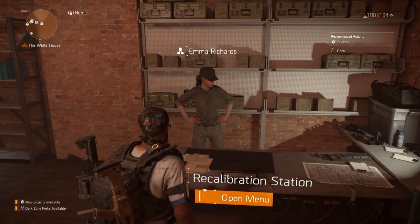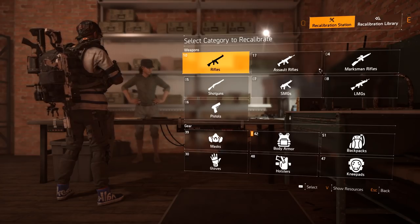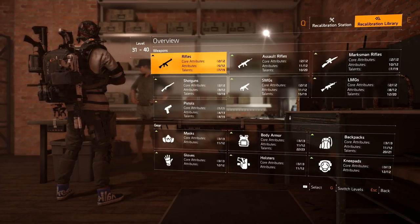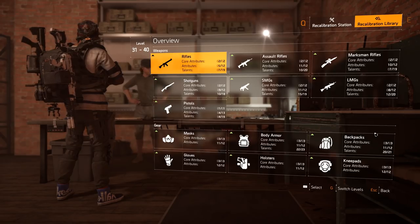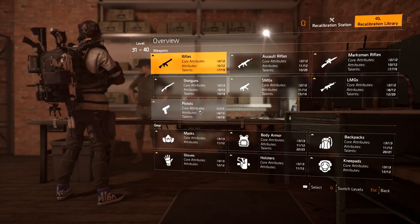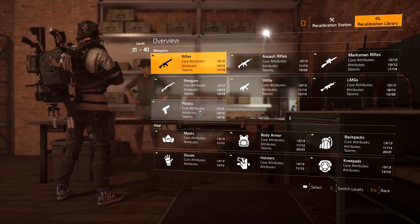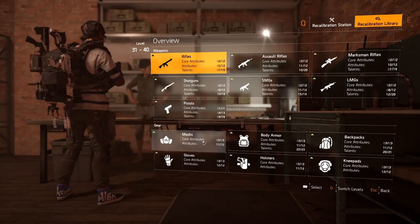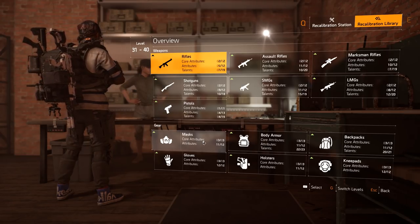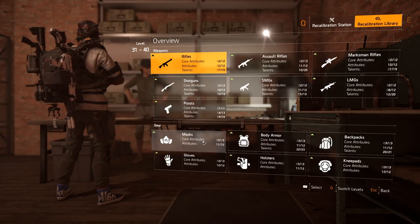What stats you need to build will determine what playstyle you want to play. Let's go into the recalibration library, which has a series of stats within the game. First of all, your weapons have specific stats on them — that's the first thing you need to know: weapon stats. The second thing is you also have stats on your gear or your brand.